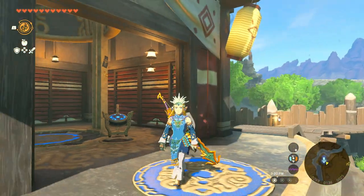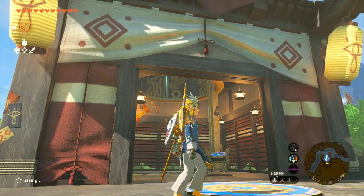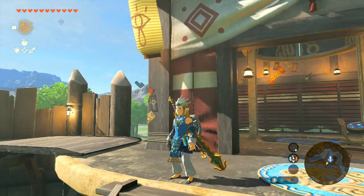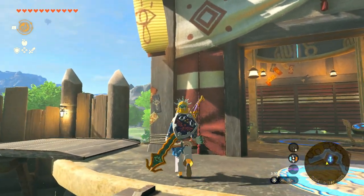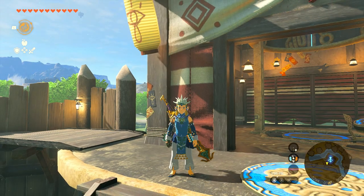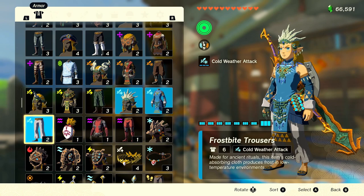Here is the frost set — it actually looks really nice. The head piece is alright, but the shirt, pants, shoes and everything — I know a lot of people are going to like how elegant it looks. It's not lit up right now because we're not in a frozen area, so we're going to go to a frozen area so you guys can see how it actually looks there.